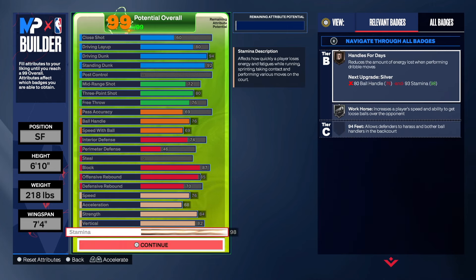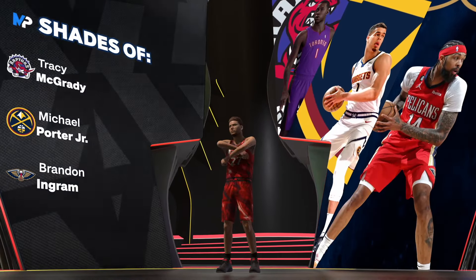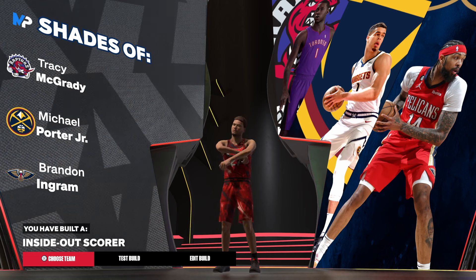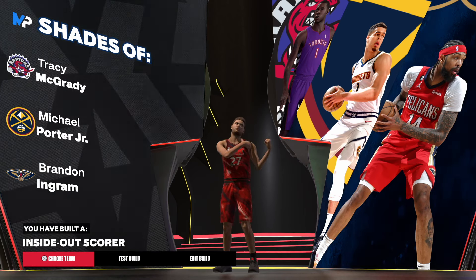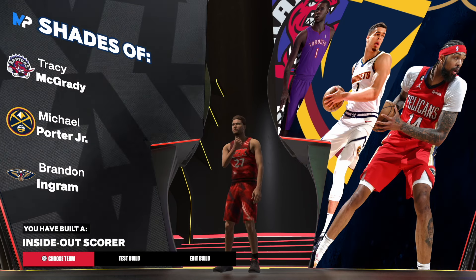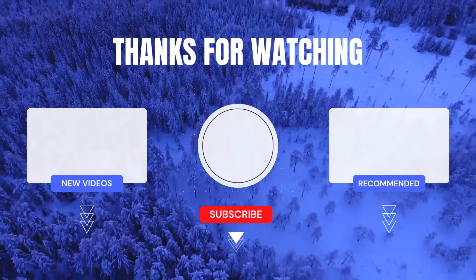Now let's get into the archetypes — they're going to give us T-Mac, Michael Porter Jr., and Brandon Ingram. The build name is 'The Infamous Inside Outscorer.' Make sure you like the video, share it, subscribe to the channel, let me know in the comments what's your favorite pie, and subscribe to 'The Guys in the Recovery Room' podcast. I'm out of here!